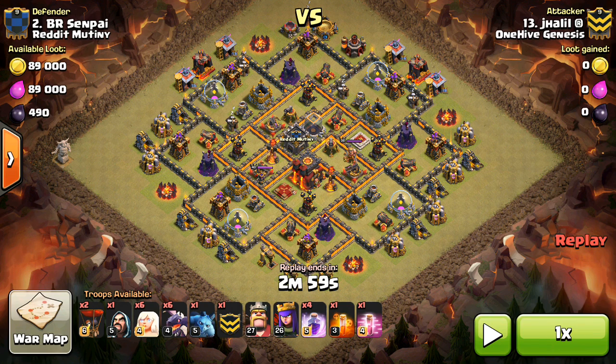It works pretty well, especially against the right base, and there's a little bit of variation on it. I'm just going to show one attack to give you guys the idea. Basically what you do is you do a long queen walk first to get percentage, then from there you're going to send in your dragons.